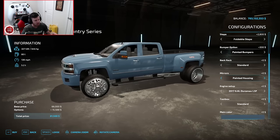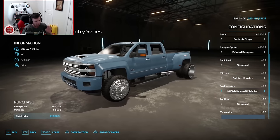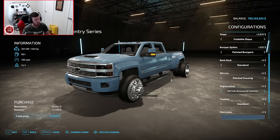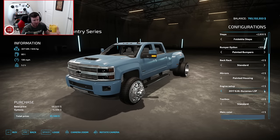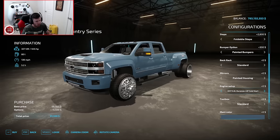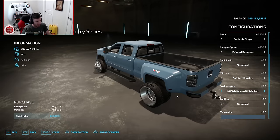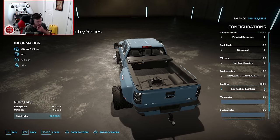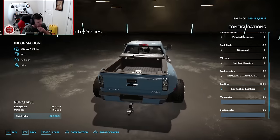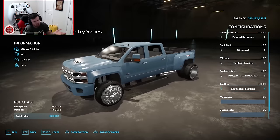The engine setup right now is a baseline Duramax L5P, but I'm going to go with the Duramax L5P with a cold start, which is perfectly fitting because it's actually winter in-game right now. You also have options for a Cummins sound or a Power Stroke sound, with or without cold start. For the toolbox, we have a small toolbox or a Cam Locker dual box toolbox — I think we'll go with the bigger toolbox. It seems a little bit more functional.